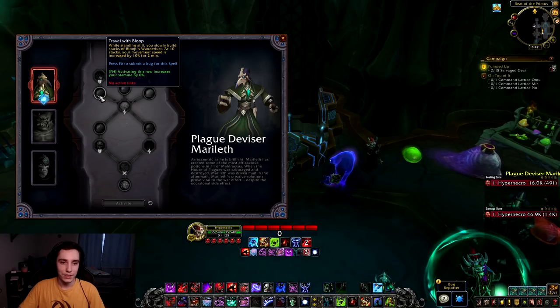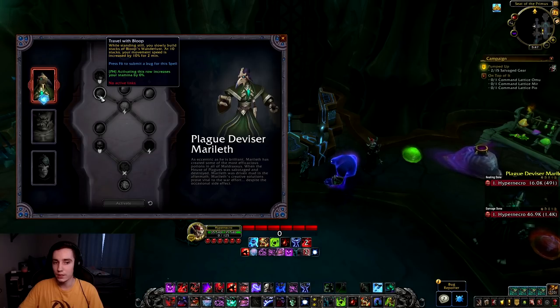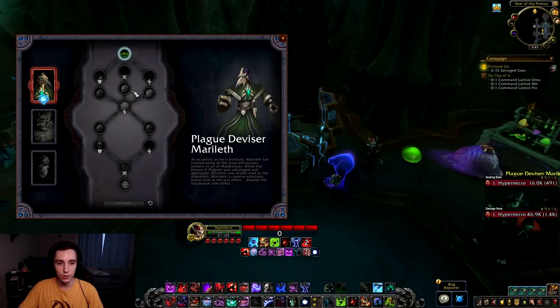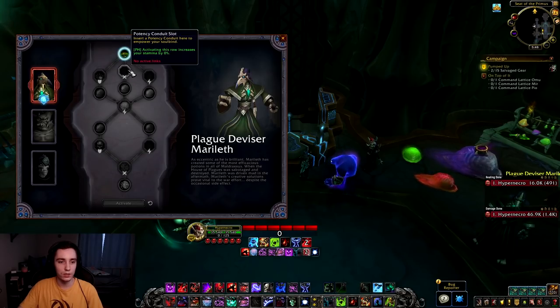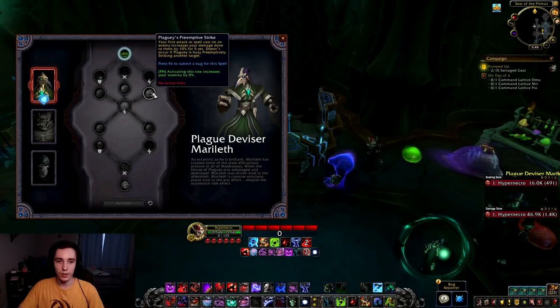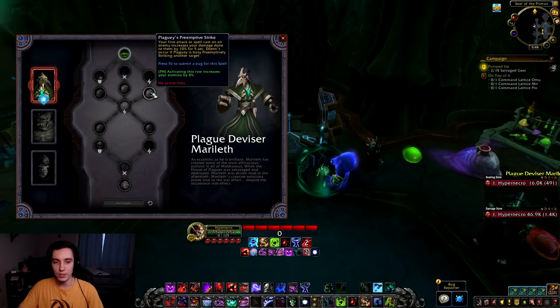In the second row we have Travel With Bloop: while standing still you slowly build stacks of Bloop's Wanderlust, and at 10 stacks your movement speed is increased by 10% for two minutes — you'd mainly take this as a tank since it has an endurance conduit above it. Then Ooze's Frictionless Coating: when reduced below 50% health a shield for 10% of your maximum health is granted for 20 seconds. Then Plaguey's Preemptive Strike: your first attack or spell on an enemy increases damage dealt by 10% for five seconds, but it doesn't occur if Plaguey is busy striking another target.